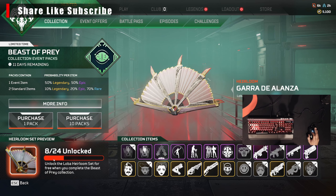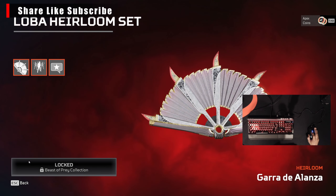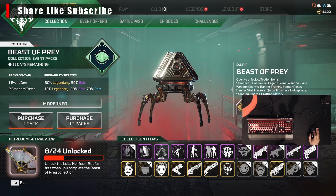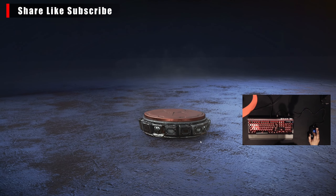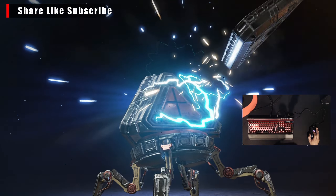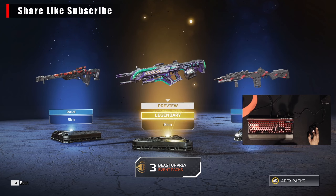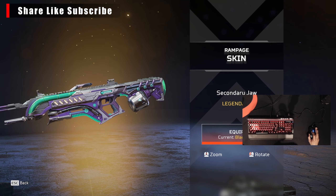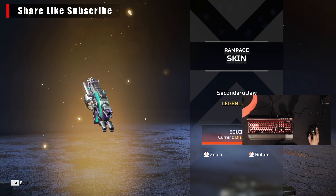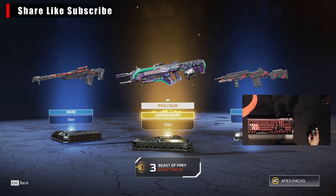Already out of the 24 that we have to unlock for the Loba heirloom the Garra De Alanza, let's get right back into it. Let's open up another one — another legendary gold. Alright so we got the Secondary Jaw Rampage skin, it's alright. On to the next one.